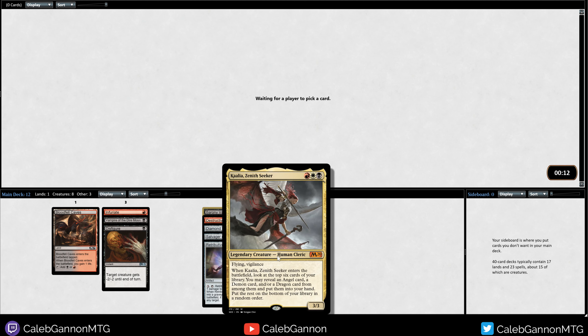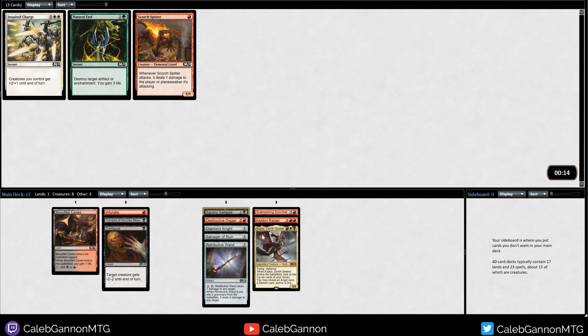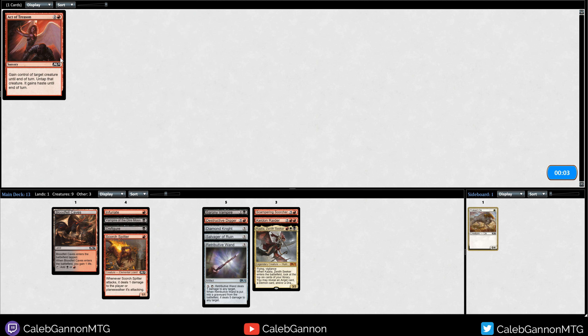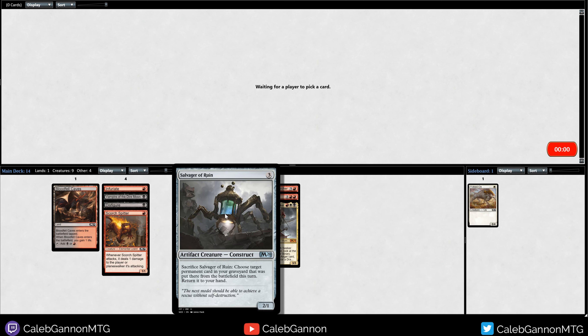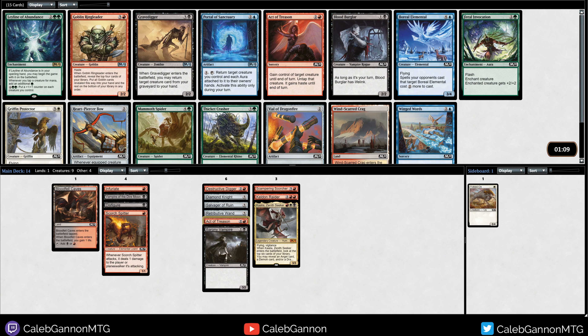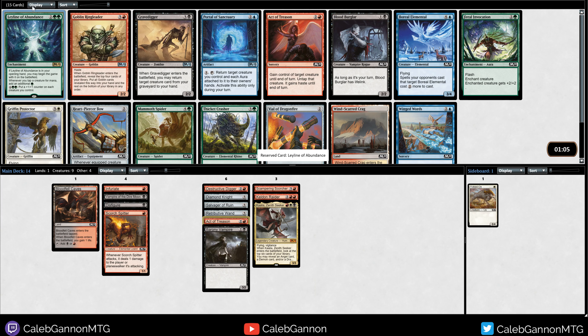I feel like Murder would probably be better than this Kallia at this point, but we'll see. Scorch Spitter - when it attacks it does one damage to the player. Who knows, maybe one-drop aggro is viable. Last-picked Act of Treason is kind of nice. This can sacrifice artifacts like Diamond Knight, Salvager. We got Leyline of Abundance - that card is not great in Limited, so probably not taking that.